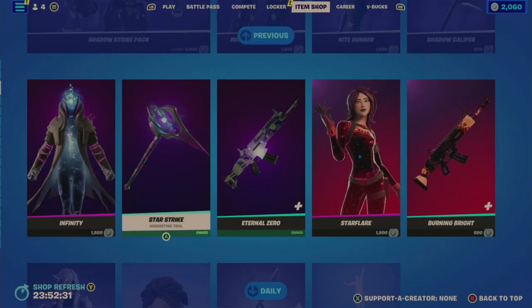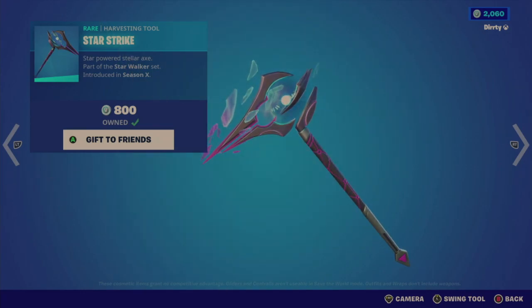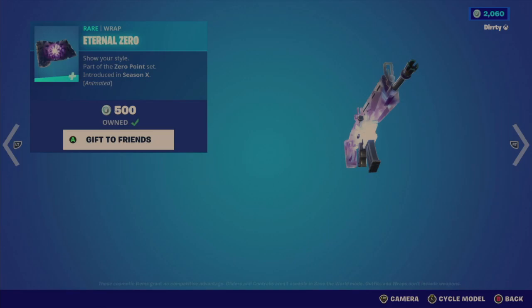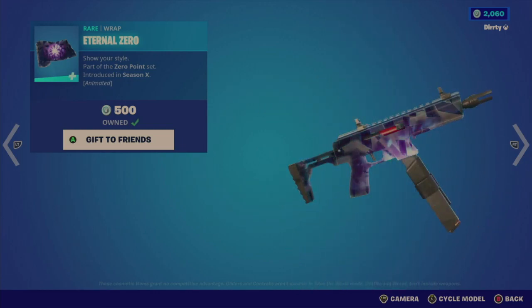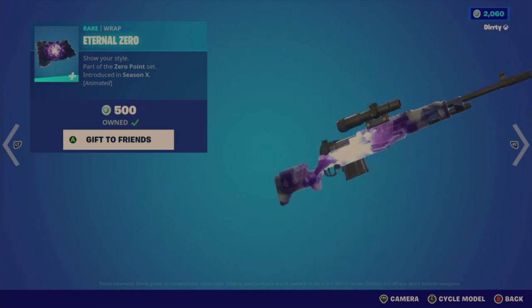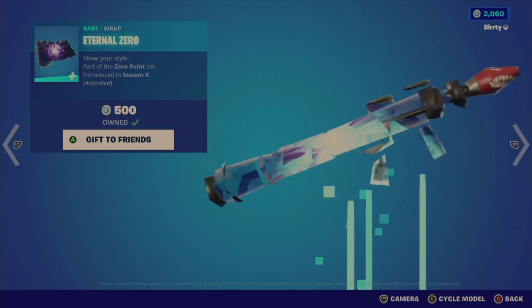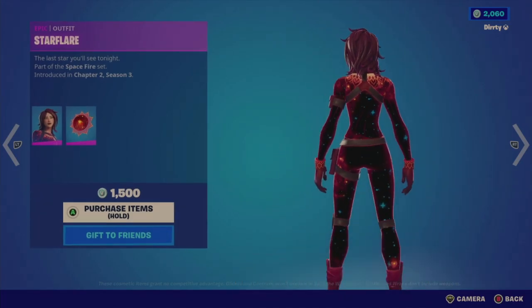That's 1,500 V-Bucks for the Infinity outfit. The Starstrike harvesting tool is not bundled — it should have been — at 800 V-Bucks. I do recommend it as I have this one; it has a decent sound and contact. The Eternal Zero wrap: I do recommend this as well. It's 500 V-Bucks. It has a very nice, subtle animation — I like the purple, and then you get a white sheen shimmer effect. Depending on your weapon, you'll see very little on a pistol but a lot on a rocket launcher.